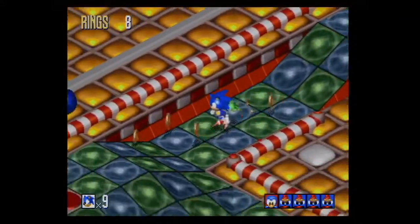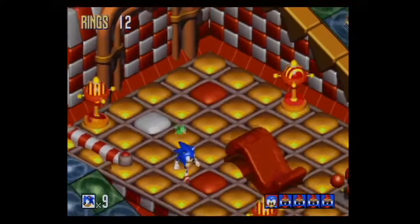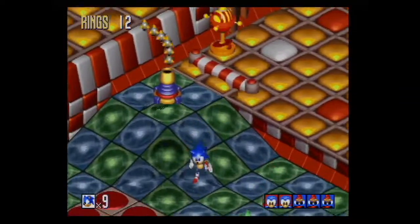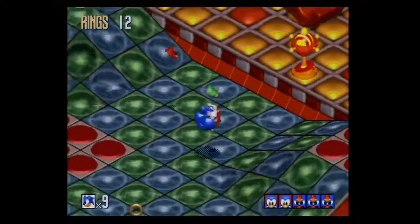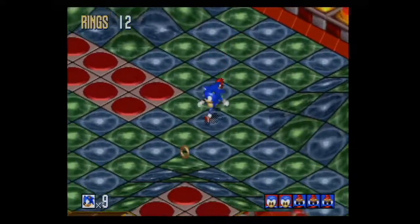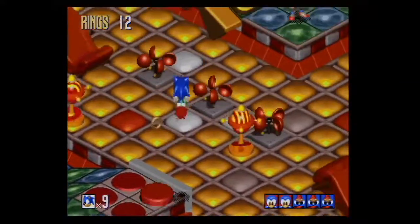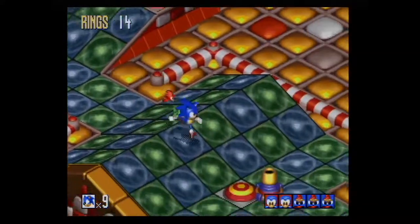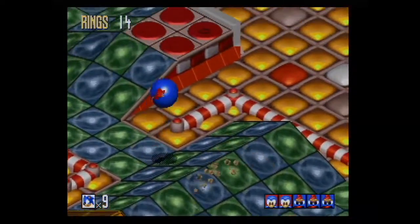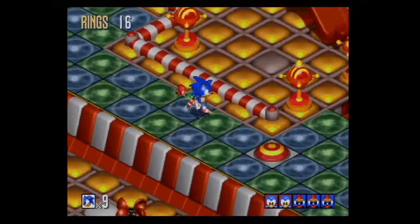Sometimes you just get screwed over with hit detection in this game. Oh, my birds got hurt! The birds can take damage too. That's funny. Can they lose their shields? Well, when you - I think they just take damage and you lose them. The Flickies get little shields of themselves - that's cool.